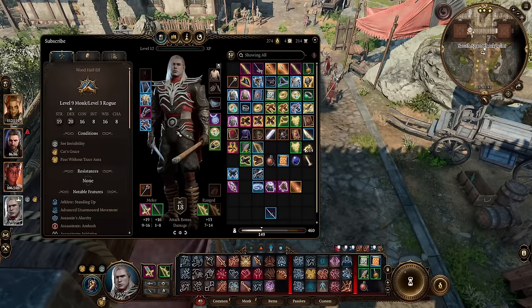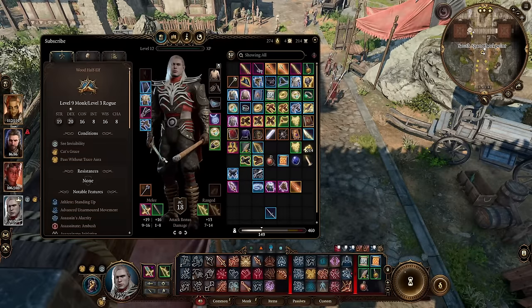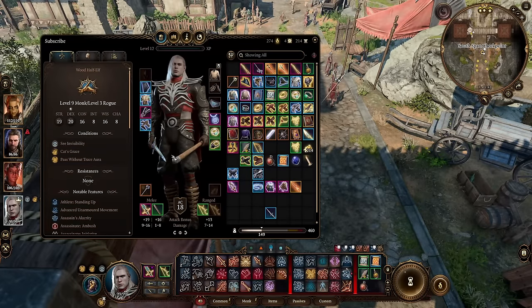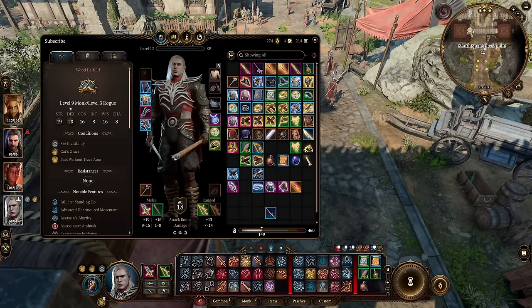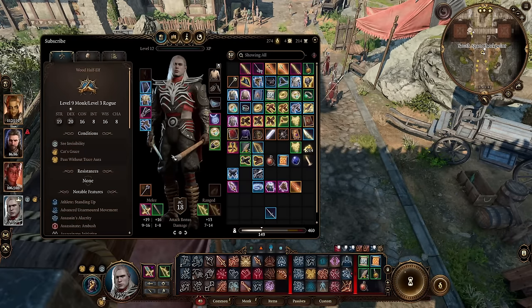Your weapons here are extremely important with this build. Monks have a cool martial arts scaling, meaning every few levels they will gain increased fist damage up to a maximum of 1d8, but that damage also increases martial arts weapons, or monk weapons, that you have.